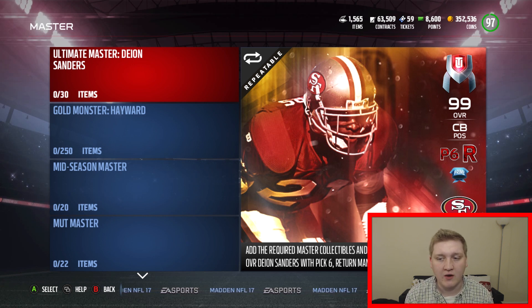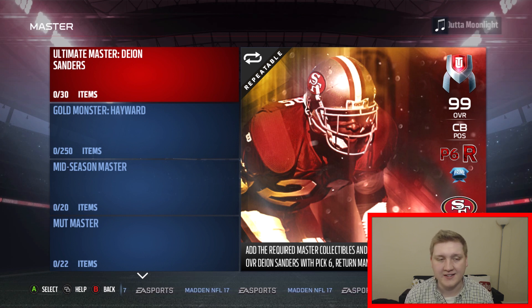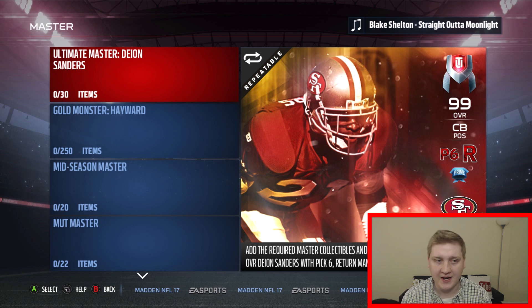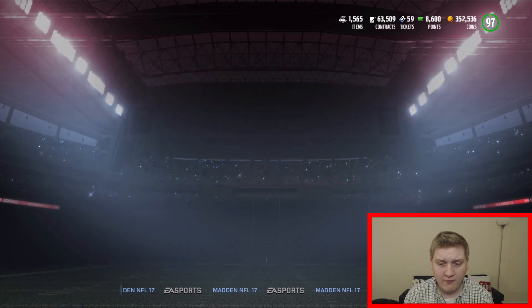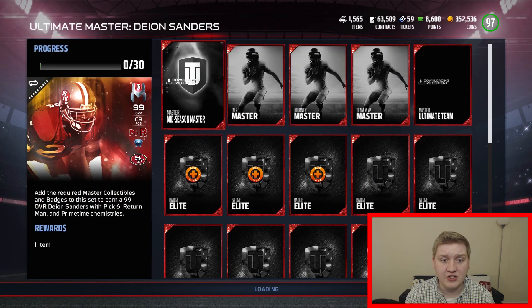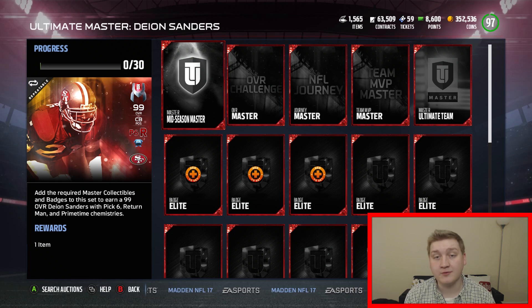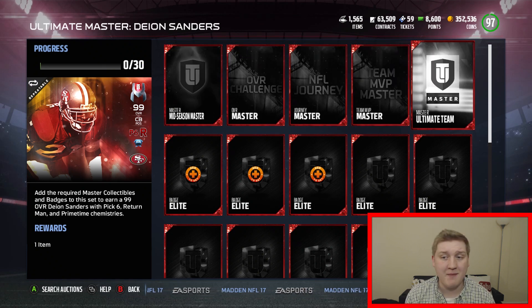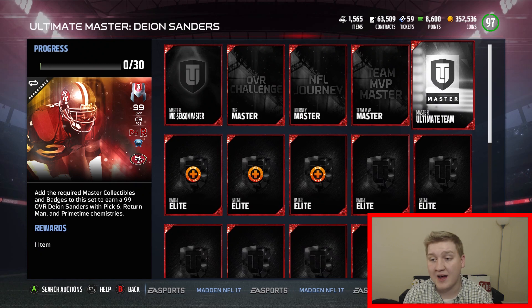I wish he had other chemistries as well. He has the Primetime Kem, but that really only works if you have the offensive wide receiver Deion Sanders as well. For this set, you're going to need to do Mid-Season Master, which I don't have done. You need a Master Ultimate Team Collectible — I think that's from Mutt Master.